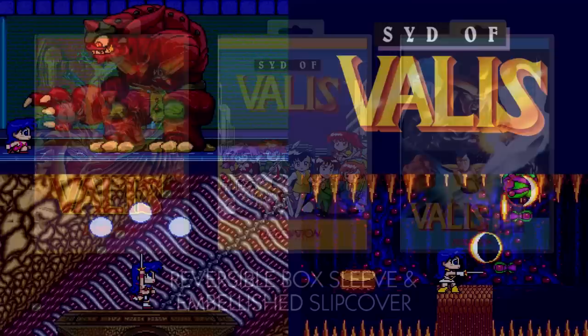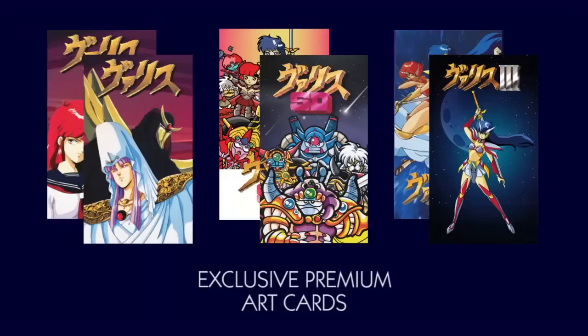Valis 3 introduces Yuko's friends. And then there's Syd of Valis, a cute spinoff with super-deformed, cutesy graphics. Each game comes in a replica Genesis hard case with a full-color manual and reversible art. These cases are solid — they feel like the real deal. I love them.